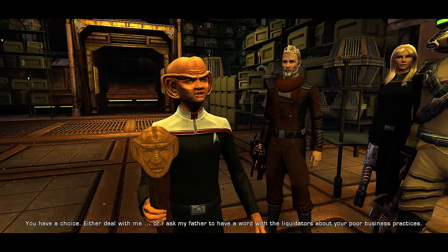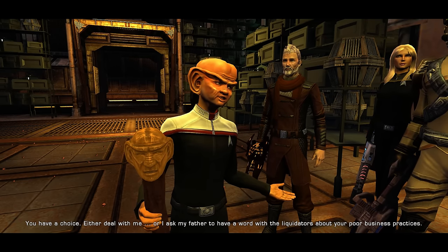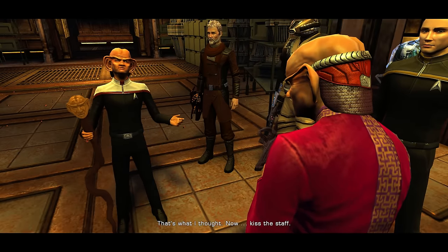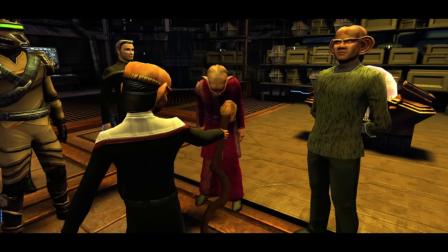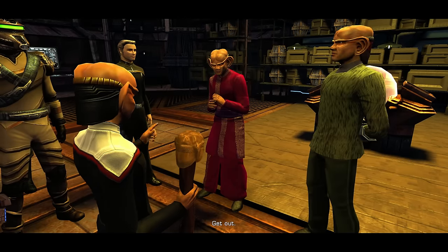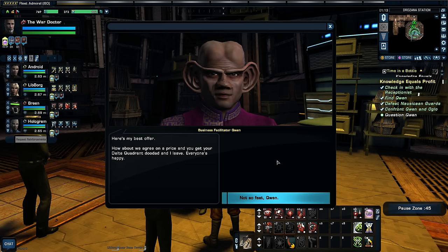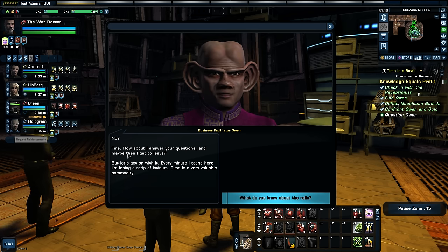You have a choice: either deal with me, or I ask my father to have a word with the liquidators about your poor business practice. I'm sure we could come to an understanding. Kiss the staff. Get out! Not you, Quinn. All right, Nog. Here's my best offer: how about we agree on a price, and you get your Delta Quadrant doodad, and I leave. Everyone's happy. Fine. How about I answer your questions and then I get to leave. Every minute I stand here, I'm losing a strip of latinum. Time is a very valuable commodity.